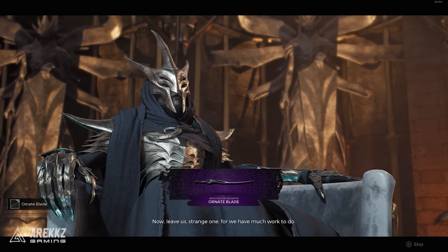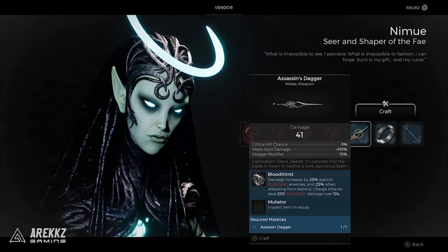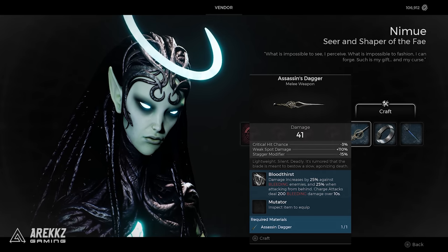You can either go on to get the Ornate Blade or the Assassin's Blade, and if you want to get the other one, you will have to do this event all over again with an alternative ending. So if you want to get both, you will have to reroll and do this again up until this point.